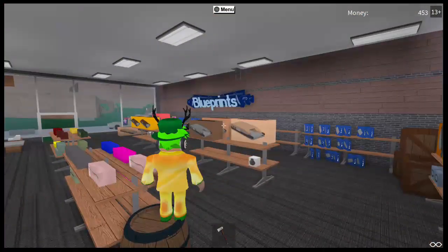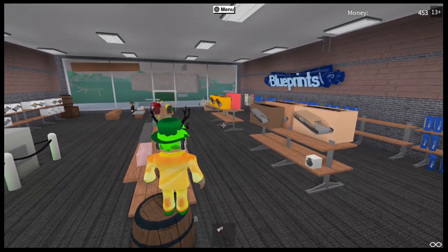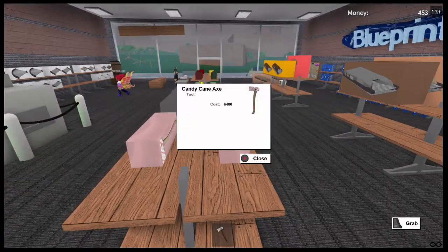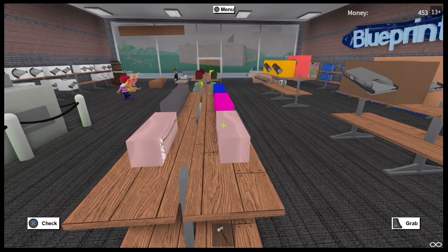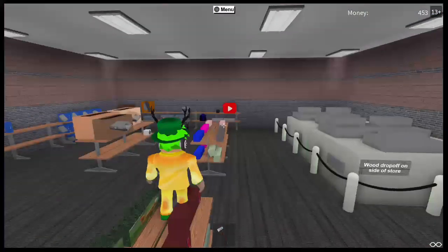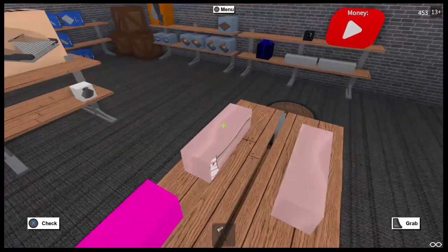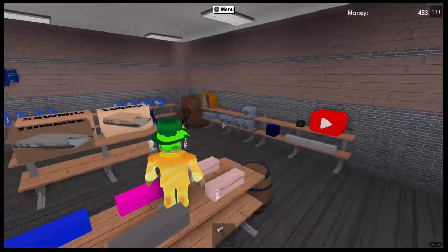Hey Elsie, does the candy cane axe work for anything? Yes - for the candy cane wood. You could chop the candy cane wood down with any other axe, yes, but it gives you more money. Plus the blue wood gives you more money when you chop it down with the candy cane axe - people didn't know that before.